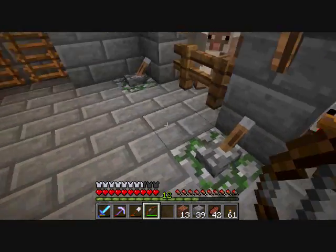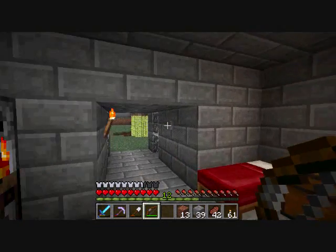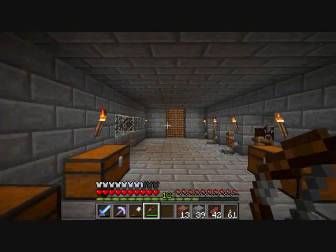I put mossy cobblestone here just as an indication of where a button goes. Actually, I might do that for all of my buttons, just so you can see the stuff on it.